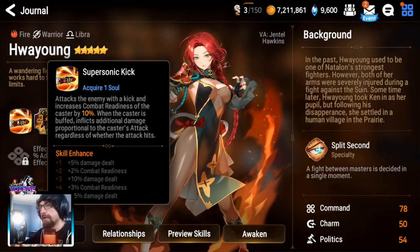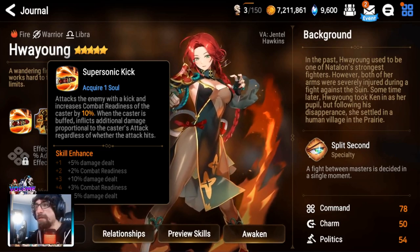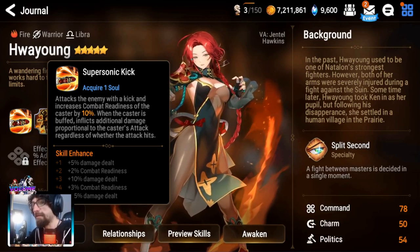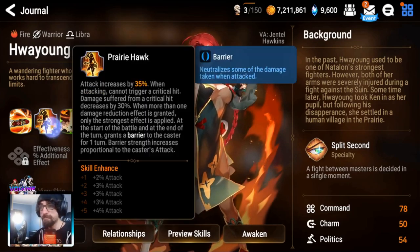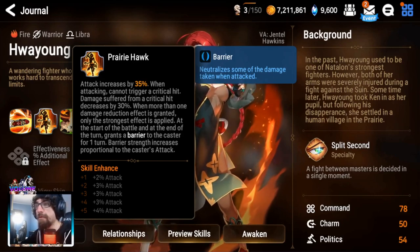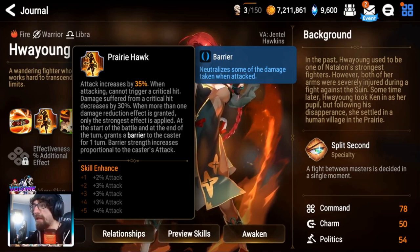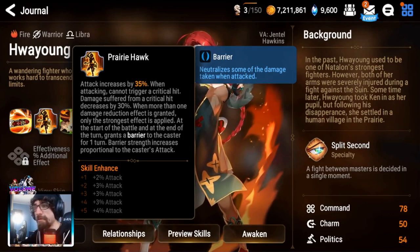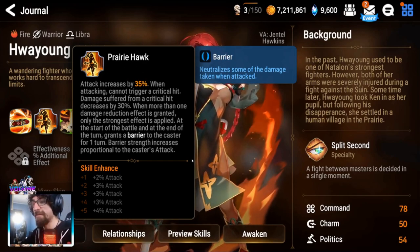So if you theoretically use soul burn, you get a supersonic kick: attacks the enemy with a kick and increases the combat readiness of the caster by 10%. When the caster is buffed, inflicts additional damage proportional to the caster's attack regardless of whether the attack hits. It looks like the combat readiness boost goes to 15%. Her S2: attack increases by 35% when attacking. Cannot trigger a critical hit; damage suffered from a critical hit decreases by 30% when more than one damage reduction effect is granted — only the strongest effect is applied. At the start of battle and at the end of the turn, grants a barrier to the caster for one turn, with barrier strength proportional to the caster's attack.